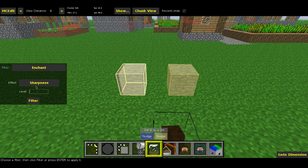Pick the filter which is Enchant, then choose the effect. Since this is a diamond sword, let's put Sharpness on it. You're able to pick what level you want — normally you can only get up to level four or five in normal Minecraft, but this allows you to go up to 127. Let's just put 10 on it, and hit Filter.